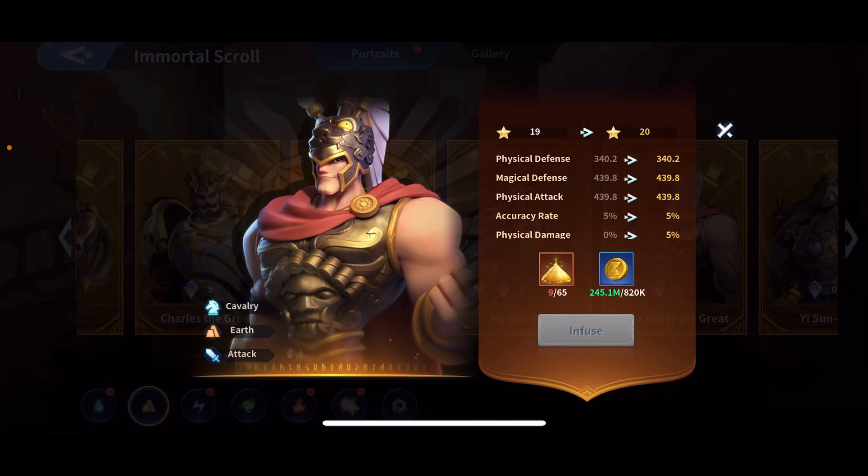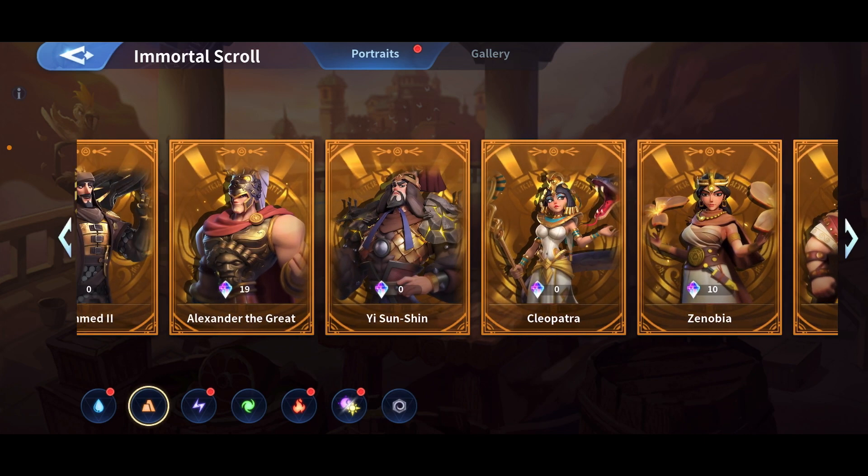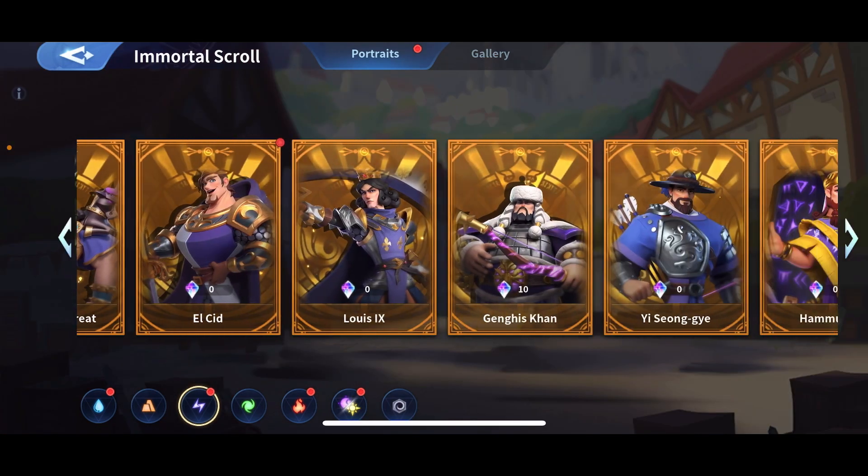I'm gonna show you why I'm suffering. This is 19 out of 20, and I'm about to unlock the physical damage from Alex and it's 65, which is honestly a lot. I have Synovia 10, Alex 10, and Genghis Khan 10.